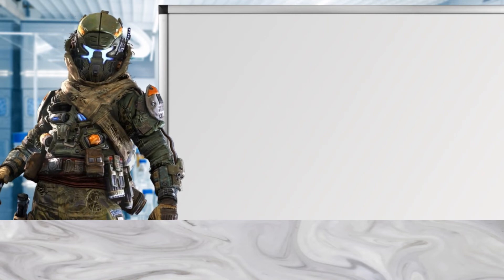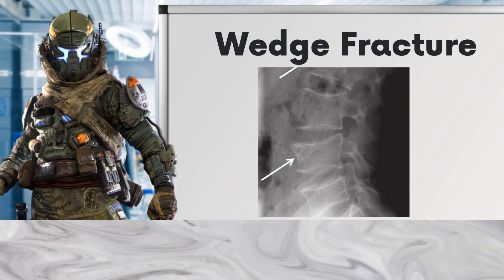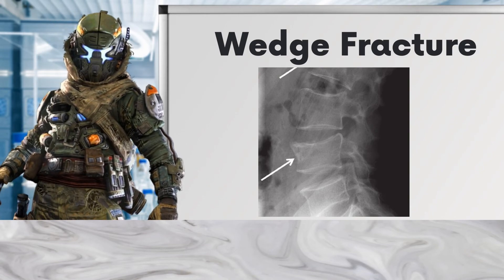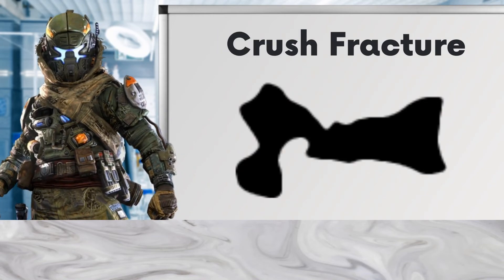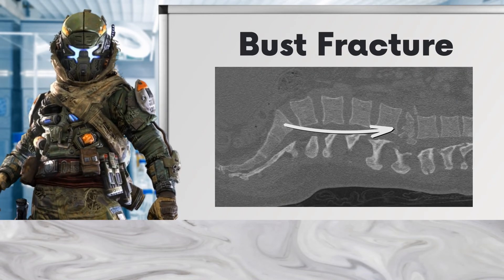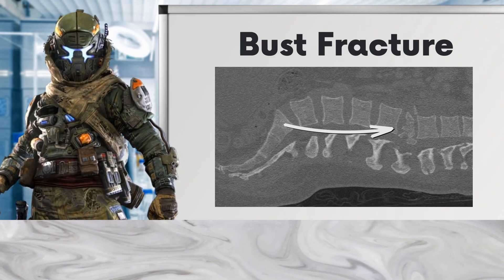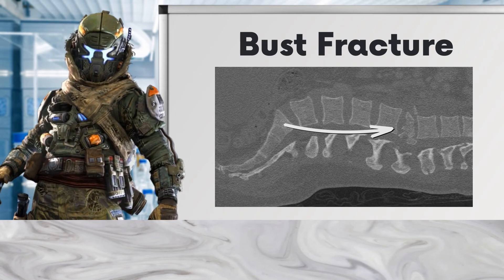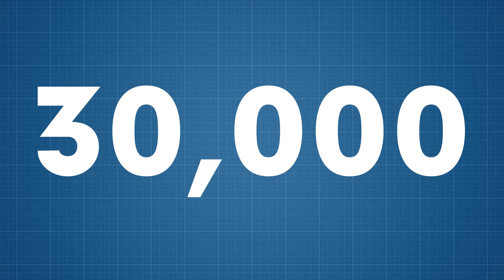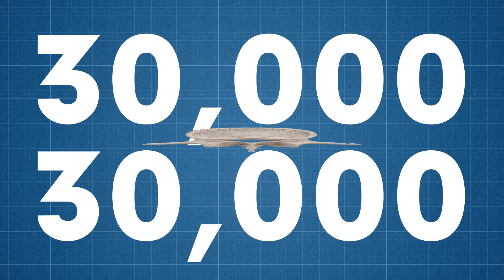There are three types of compressive fracture that could result from the jump pack. A wedge fracture occurs at the front of the vertebrae, collapsing the bone in front while leaving the back undamaged. A crushed fracture causes the entire bone to break. And a burst fracture involves loss in height of both the front and back walls of the vertebral body. These fractures can be incredibly unstable, resulting in progressive deformity or neurological compromise.